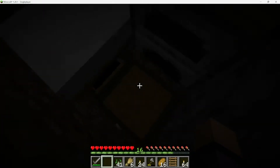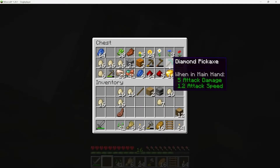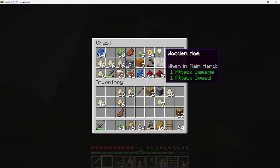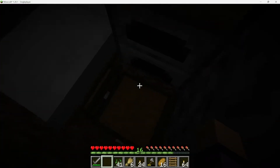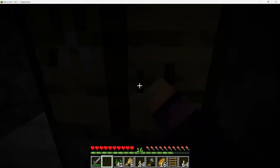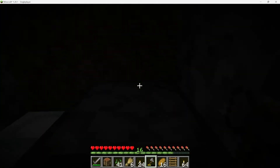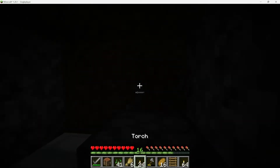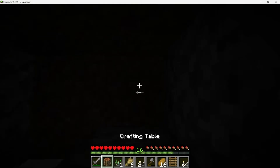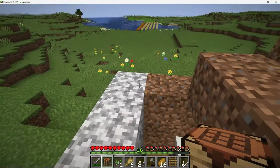It appears that the Artificial Tendors system within Minecraft is currently engaged in the process of sorting out its inventory in order to begin its gameplay. This activity is an important step in the game as it allows the AI to properly manage its resources and items, ultimately leading to a more successful gameplay experience. It is interesting to note the level of complexity involved in the decision-making process of the AI, as it determines which items to keep and which to discard, and in which order to organise them.